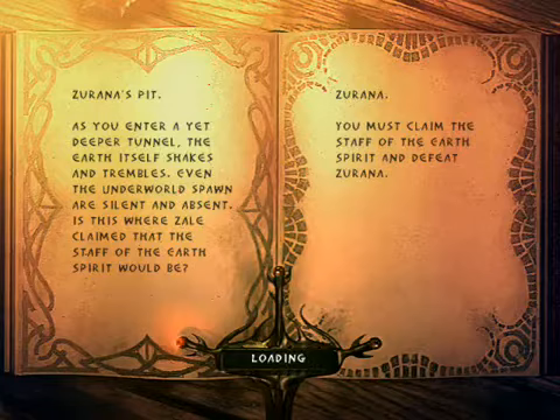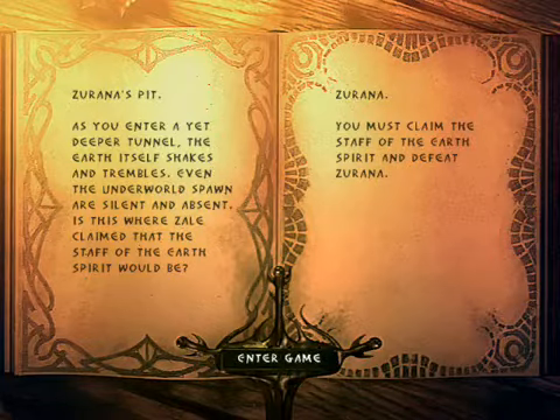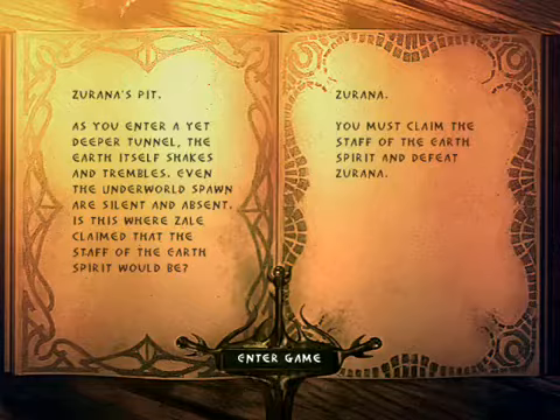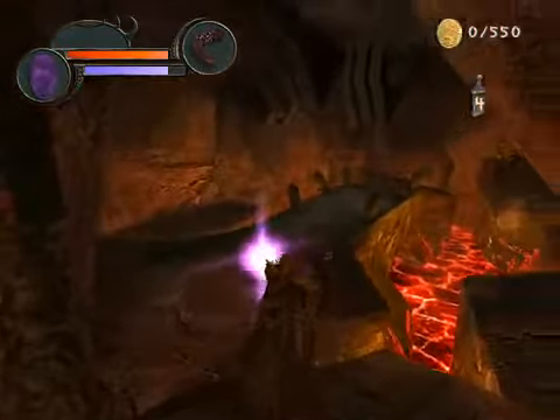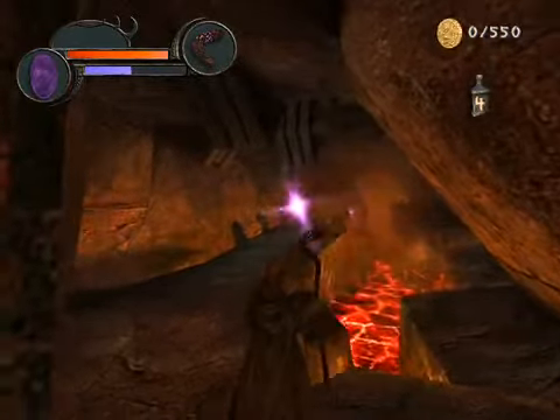As you enter a yet deeper tunnel, the earth itself shakes and trembles. Even the underworld spawn are silent and absent. This is where Zale claimed that the Staff of the Earth would be. I've got to claim it and defeat Zorana — whoever she is. The staff is really powerful but it takes up a hell of a lot of mana.